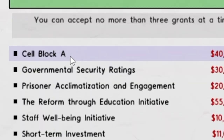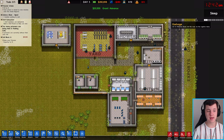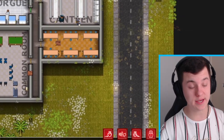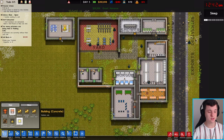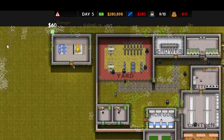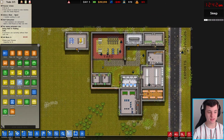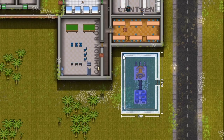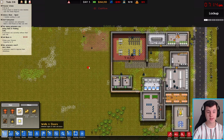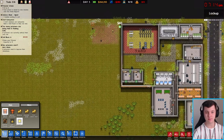We've got too many prisoners. Now we need to look at Cell Block A — raise prisoner capacity to 15. We'll select that grant. It's not going to be simple; we're going to come to Foundations and create our own prison. We'll delete the current utility and rebuild it in a different room.